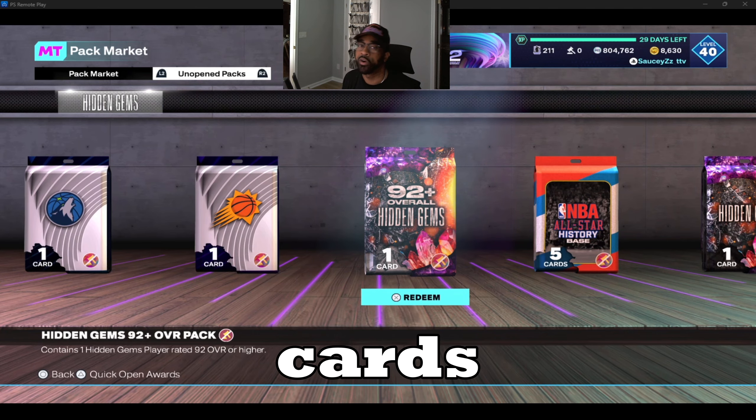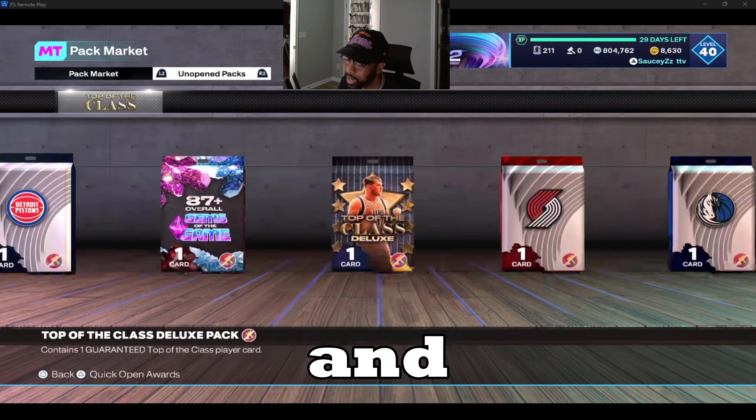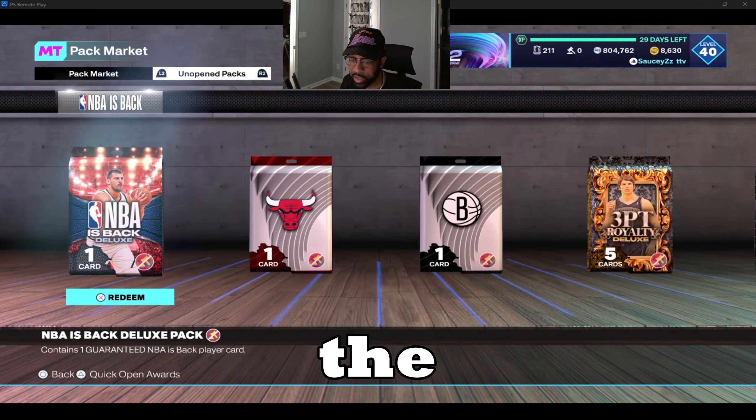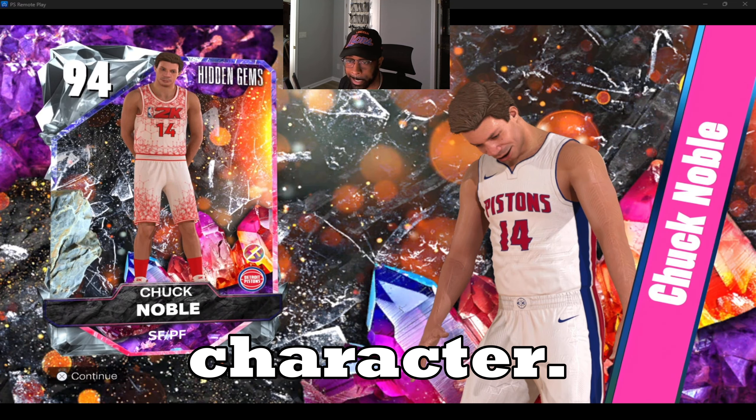We're gonna open up the best cards first so if that's all you care about you can leave after I open this 92 hidden gem card and the NBA pack deluxe card. We're starting with the 92 hidden gem — you never know what you might get. I'm praying for a small forward, that's what I need for my team right now. I'd love Bruce Bowen or Sharif, but we get Chuck Noble. Never heard of this dude before in my life — looks like a 2K generic character.